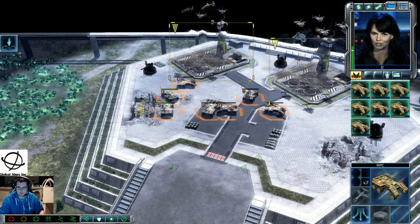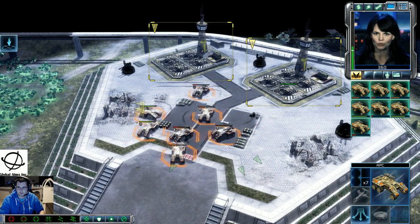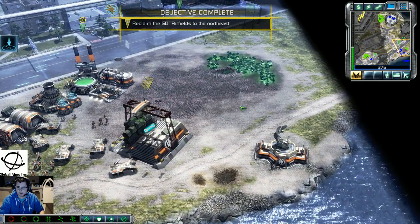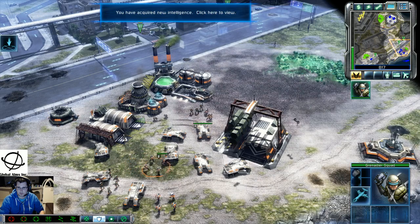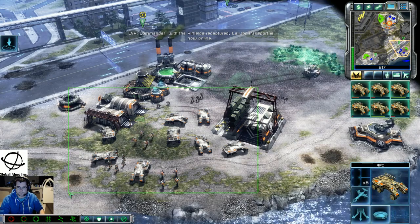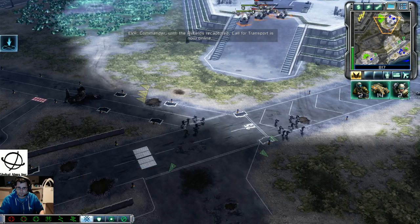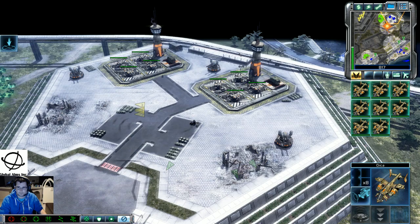Great job rescuing the airfields, Commander — now you have access to Orcas. I recommend you use them to help take out that Nod base. Thanks for finding us a place to land, Commander — we were almost out of fuel. Skull squadron, let's help the Commander take back our airfield. With the airfields recaptured, call for transport is now online. Call for transport is a unit ability on all infantry and most vehicles, which allows them to call for an Aux transport — useful for getting units past natural barriers and ground defenses.